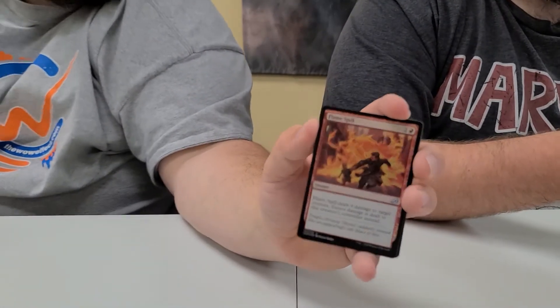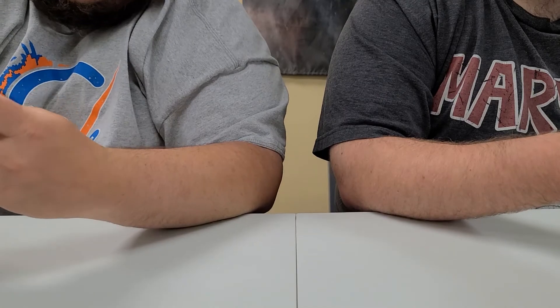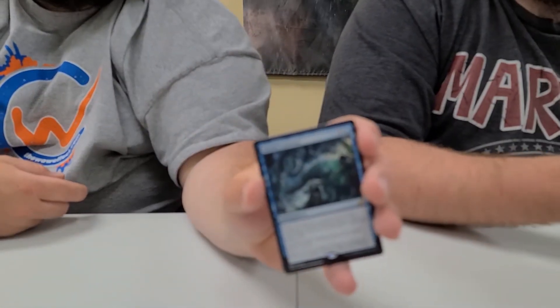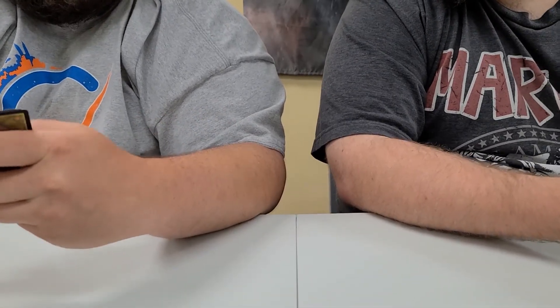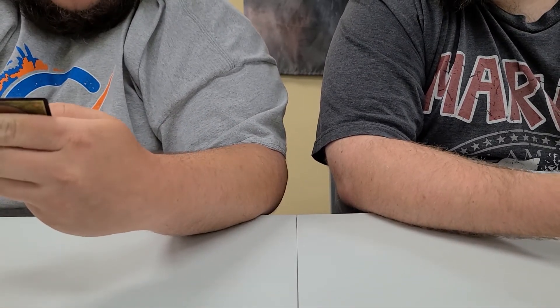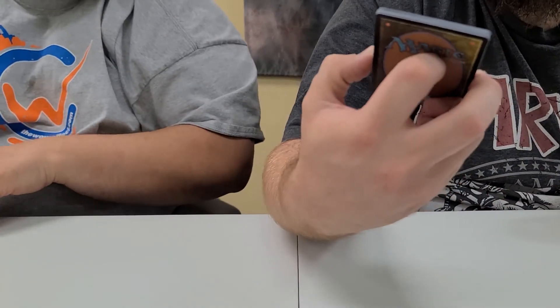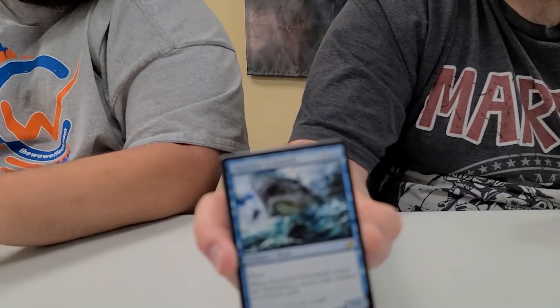You get another foil, Flame Spill, Joseph — card number 117. And you get the rare, Shark Typhoon. Let's see if you get an all-art in here. Yes, we do have an all-art, and you hit the trifecta in the pack, 297. That was a good pack for you. And then we got Ferocious Great Shark, card 70. No alternate arts, no foils.